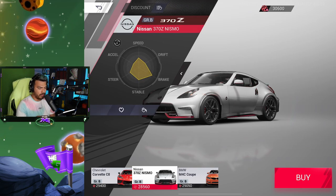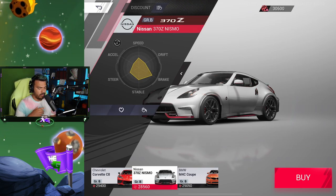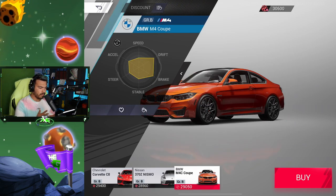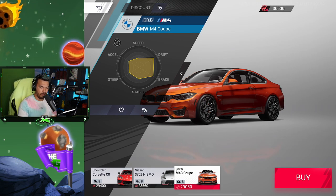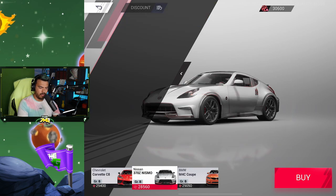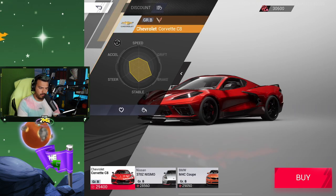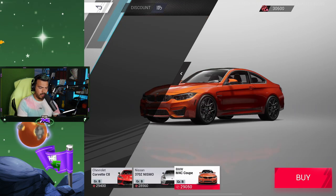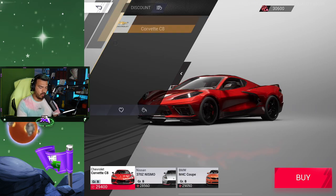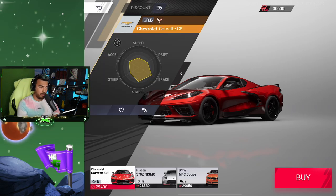It's giving me three options: the Corvette C8, the 370Z Nismo, and the BMW M4C Coupe. I want to see which one would actually be better. The brakes are pretty good on this one — stable acceleration. The acceleration on this one is bad, it's awful. They all have about the same speed. Which one do I want to drift with more though? That's the actual question.